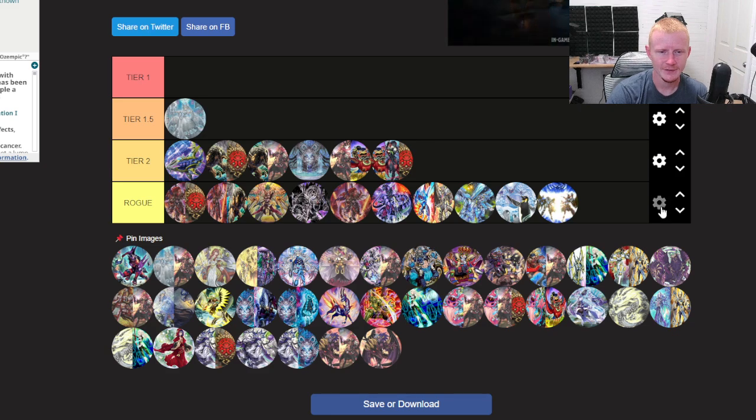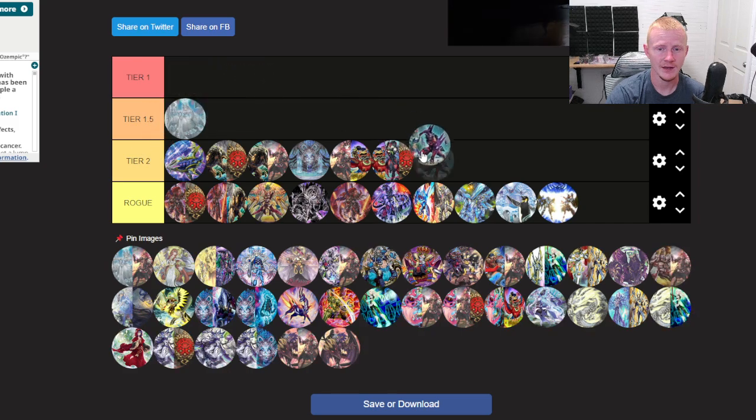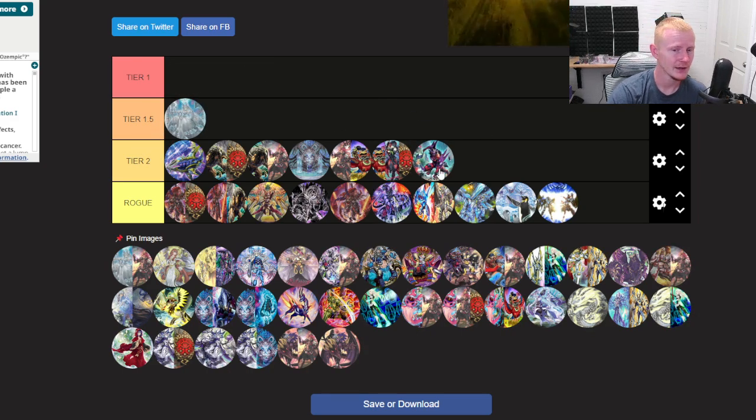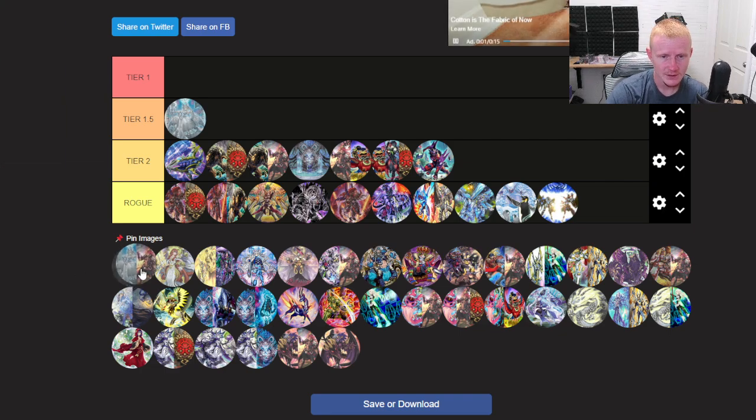Heroes — another deck that is just severely power-crept this format, and I don't see it getting any better until Supreme Darkness and the Hero support comes out. Cashed Hero is a solid Tier 2 deck — it's a deck that can play Shifter, and Shifter's going to be good this format. Fiendsmith Lab — another rogue option. It's just not it.